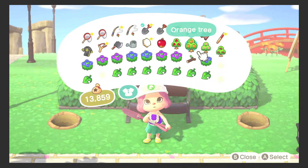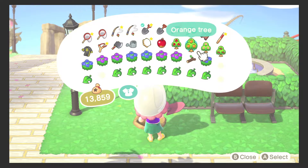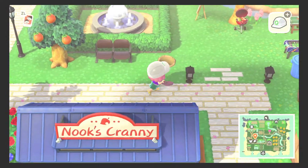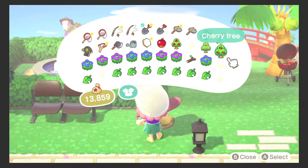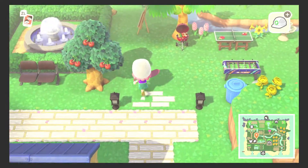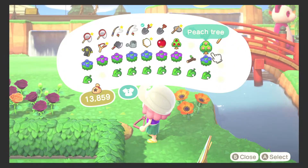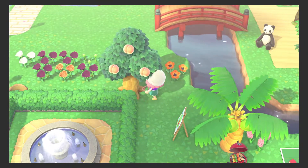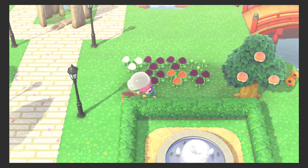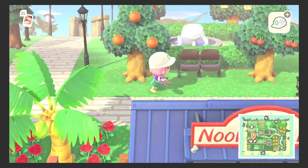I'm gonna start with an orange tree, just to give it some color there. And here I'm gonna put a cherry tree because I want the reds to be spread out a little bit. So that means over here we're gonna put the peach tree, and last but not least the apple tree — just so we can have the reds not clash with each other too much. And that looks good to me.